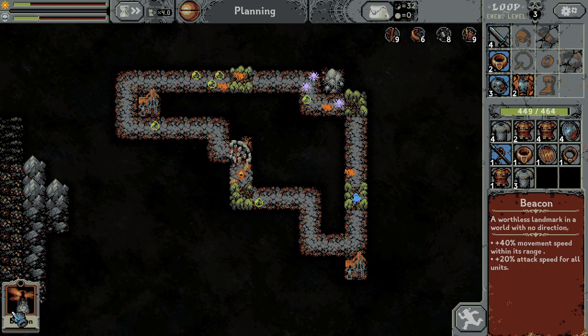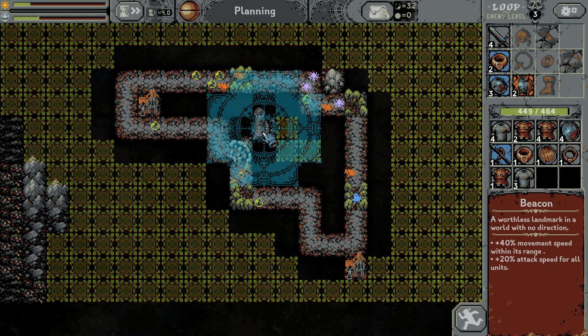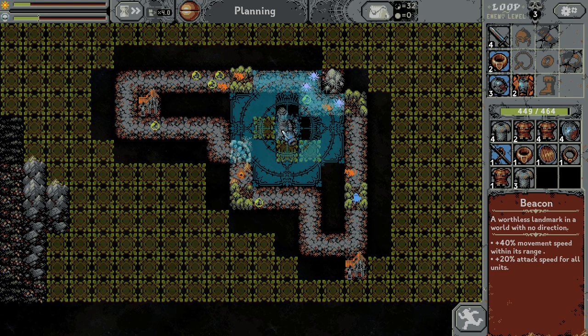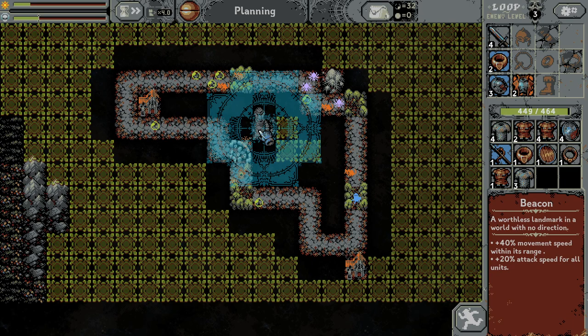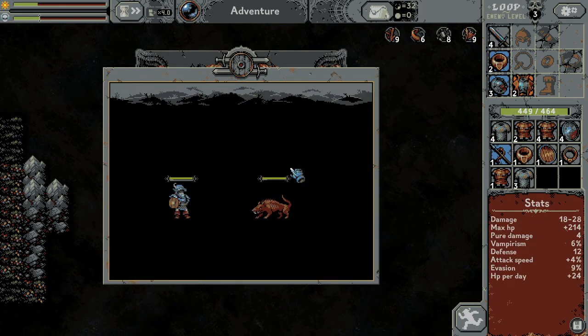Okay, a beacon — movement speed for its range. So let's build it to cover as many tiles as possible. There are five tiles in the cover and there are way more. I guess there is the best spot for the building, so let's place it and let's go on a rat wolf.